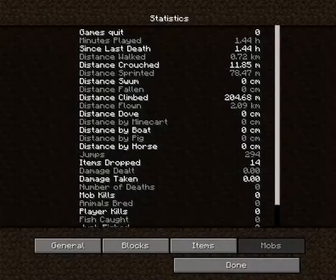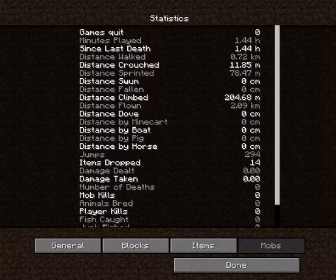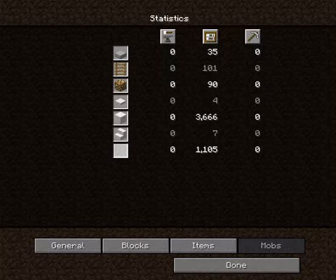Let's just check our statistics to see how many blocks you should have used. Do not try and do this in survival. By the way, as you can see, you could build this in under two hours. I was not using any commands or anything, and I built it in about an hour and twenty-four minutes, so I'm hoping you could as well — more like an hour and a half. You will probably use about three thousand six hundred and sixty-six quartz blocks, and about eleven hundred and five glass. All in all, you'll probably use about four thousand seven hundred and seventy-one blocks.